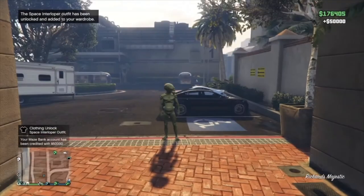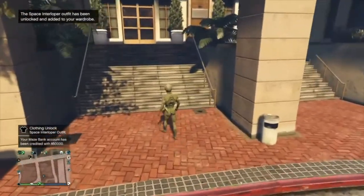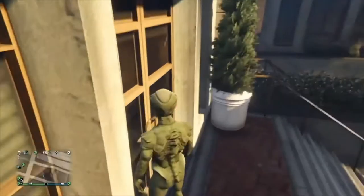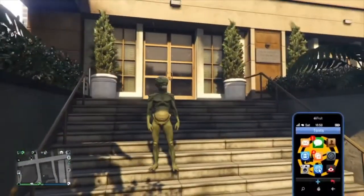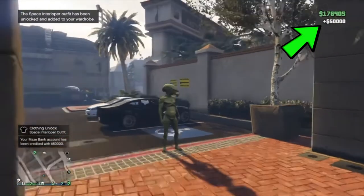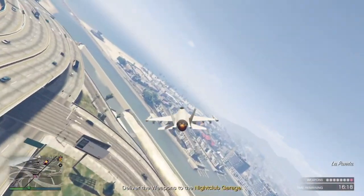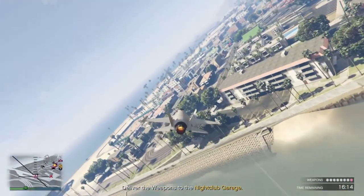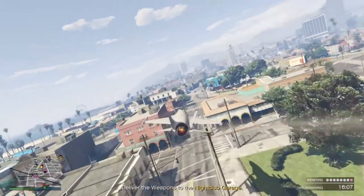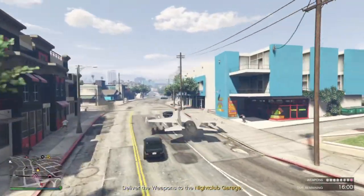When you go back to Solomon Richards' office after collecting all ten, he'll send you another text and you'll receive the alien suit, which is in a box in his office. You can actually wear it — it's the alien suit from single player and it's quite a rare piece. But even if you're not into rare clothing, you still get $10,000 for each movie prop returned, totalling $100,000, plus a bonus $50,000 for collecting all ten — $150,000 total, which is quite useful especially if you're saving up for the new December DLC.